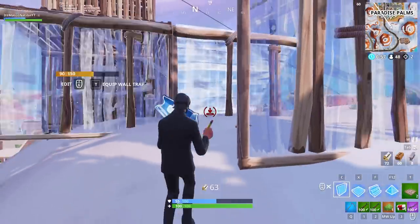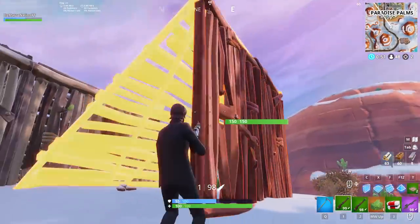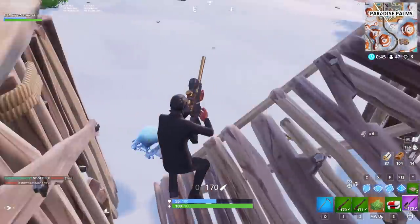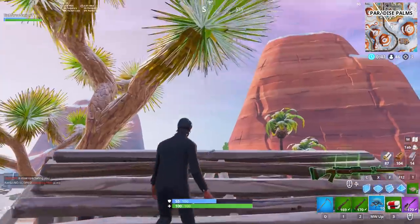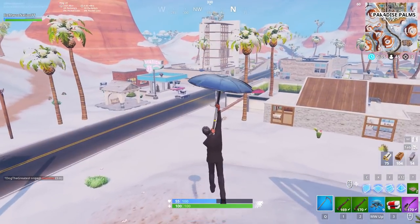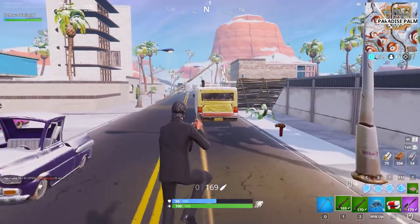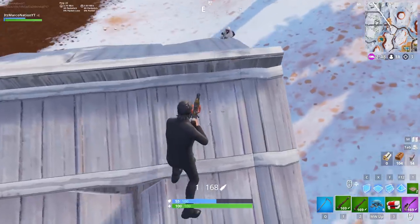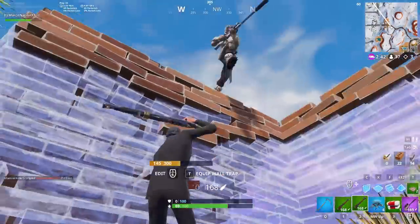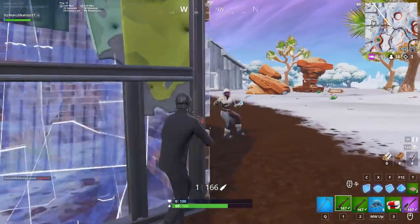The final challenge before the banner location is a stages visiting challenge — we seem to have one of these every week. Stage one is to visit Paradise Palms and Salty Springs in a single match. Stage two is to visit Junk Junction and Loot Lake in a single match. Stage three is to visit Haunted Hills and Wailing Woods in a single match. My key tip: do these in order starting with stage one. You cannot skip stages, and each stage must be done in a separate match, so you need at least three matches total.